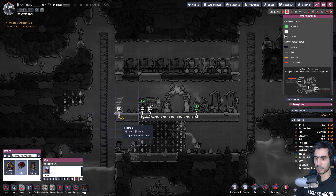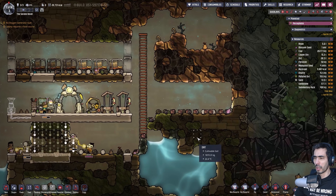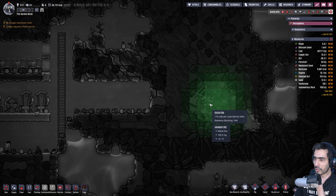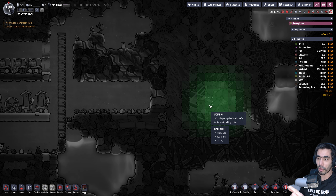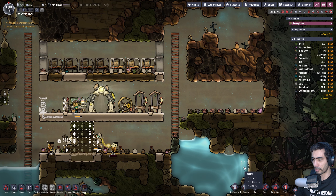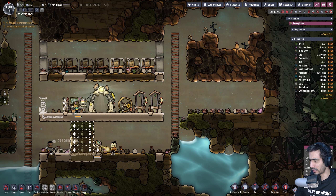Since we are on the Spaced Out DLC, I'm not going to bother being careful — I'm just going to make as much oxygen as I can and see how things go. I'm going to try not to pause the game as much. I'll try to slow down the game when needed, or speed it up. Let's do an oxygen diffuser — beautiful. I'll put it here, connect it to the grid.